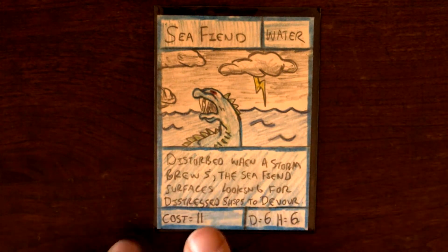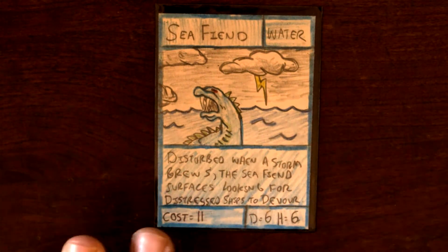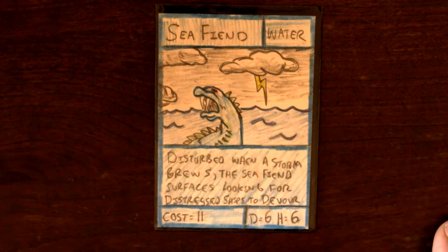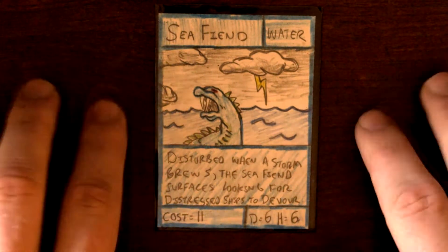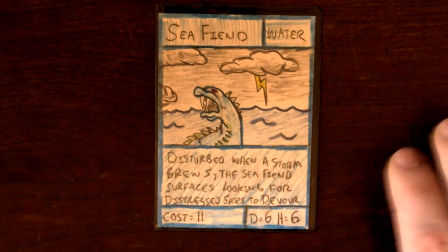Type: water. Description: disturbed when a storm brews, the Sea Fiend surfaces looking for distressed ships to devour — or at least the people on those ships. Cost 11, damage 6, health 6. Those who play the game know that damage 6 and health 6 is the max you can go, so this is the max damage and health for a creature. He's really good in the game.